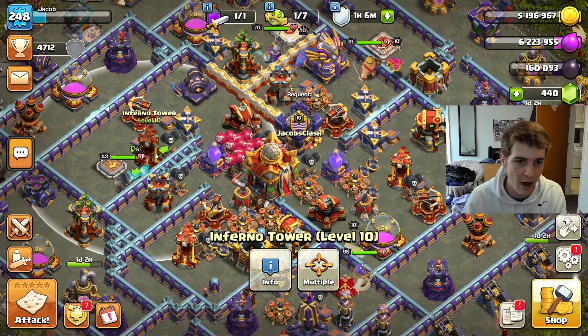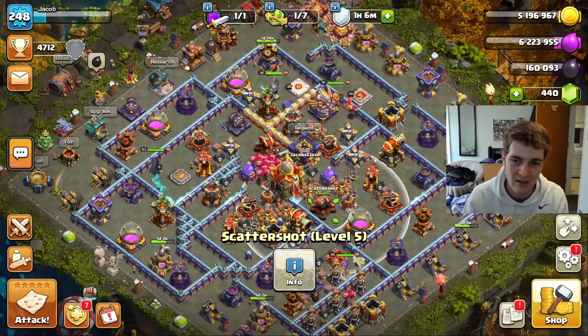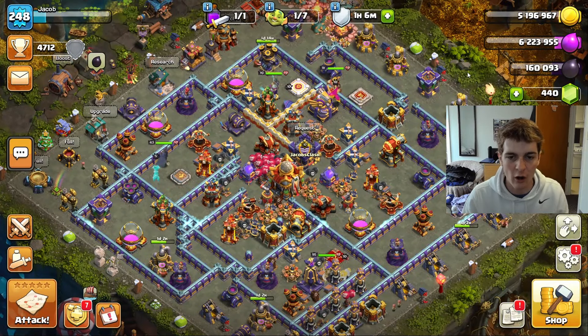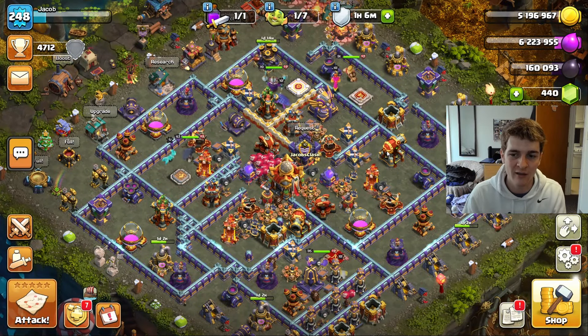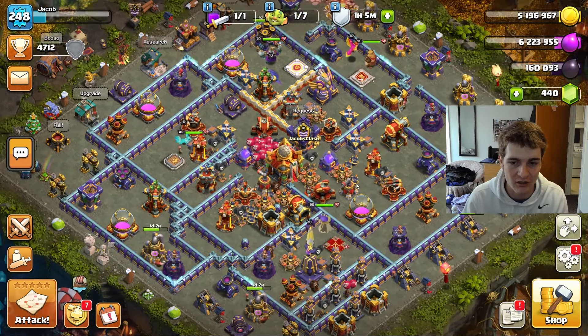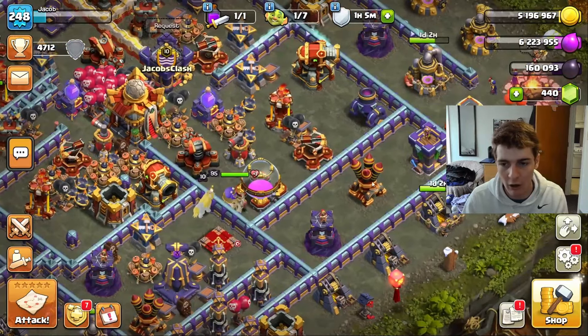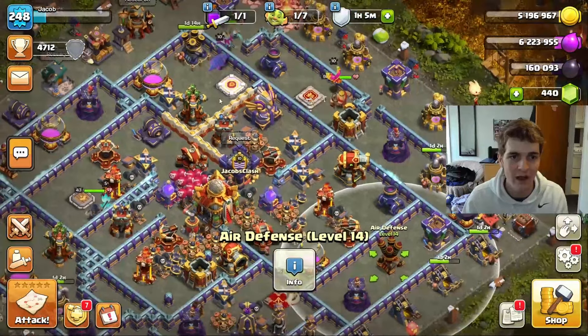After the most recent update I went directly and upgraded those inferno towers, got the scatter shots maxed out, and then prior to the update we did all of our other core upgrades — mainly the ricochet cannons and multi archer towers.